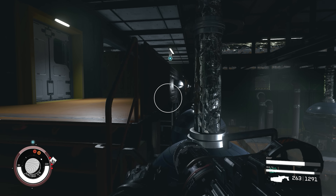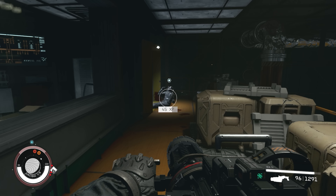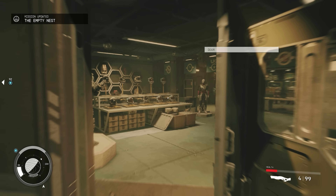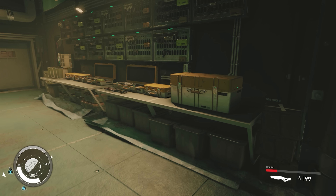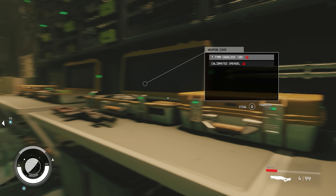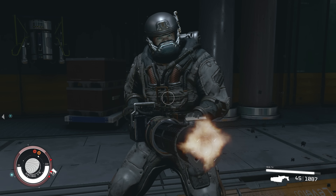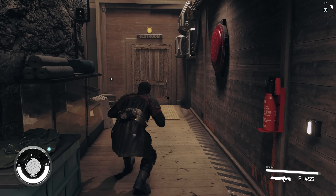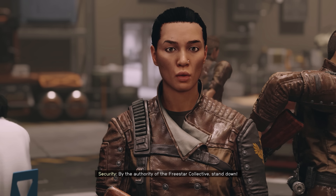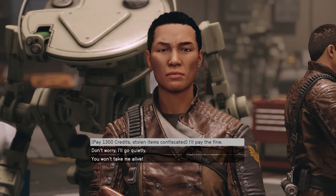Micro guns aren't something you'll find often early on, however you can steal some if you want. There are two of them in weapons cases in a gun store down in the Well district of New Atlantis. If you don't have the stealth skill you might want to save your game before attempting to steal in case you get caught. But keep in mind that if you get a bounty and guards demand you pay it off, they're going to confiscate all of your stolen gear — including your micro gun.